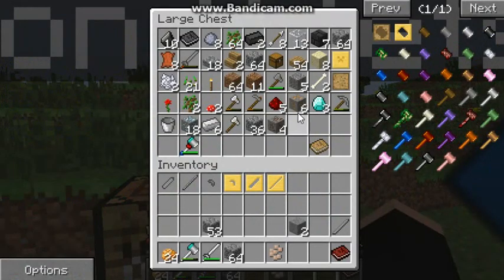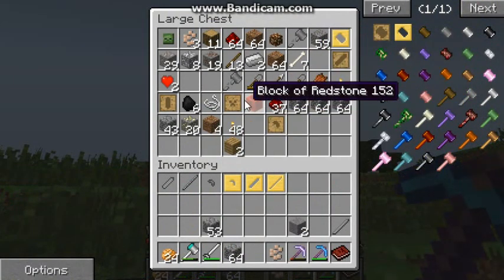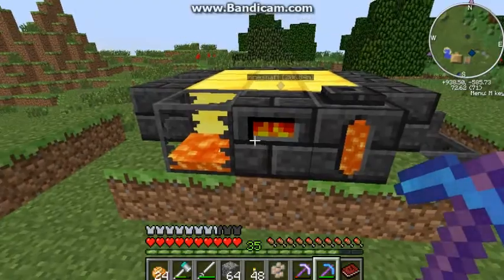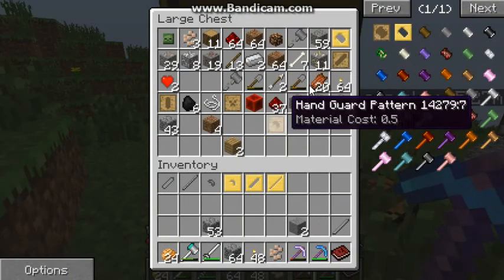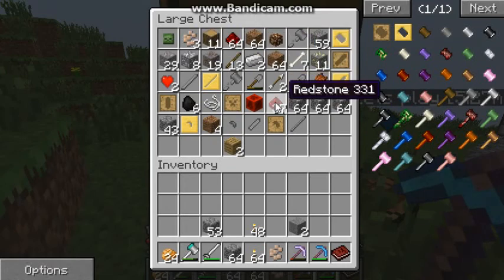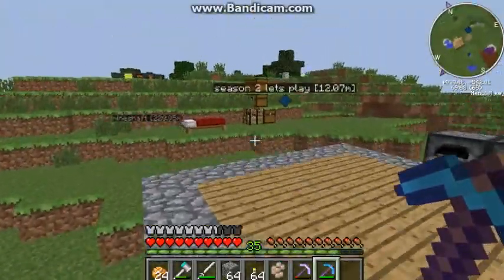We got everything. It seems like we might need some wood, but whenever we get to the mine shaft we'll have some stuff like that. Let's go smelt this gold ore because it'd be kind of good if we did that. We have some gold ore in there. Anything else I need to bring? Torches. Put all this stuff back and I guess we're good. Let's head on over there - we can bring an axe for this.